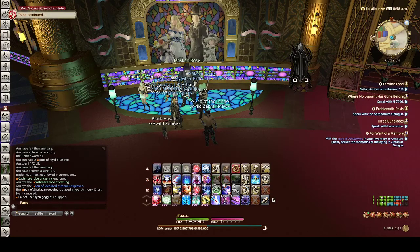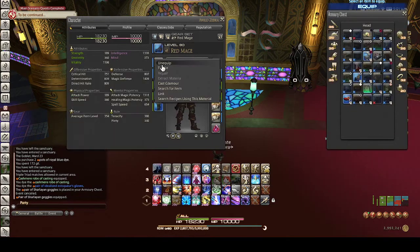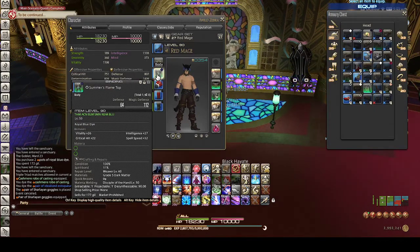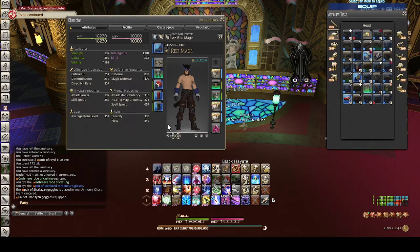Hello and welcome to week 226 EZ80 Fashion Report. This week for EZ80, the three items you need are the Charlian Goggles, which can be bought from the Gold Saucer Attendant for 20,000 MGP, any dyeable body with the Royal Blue Dye, and any dyeable hands with the Royal Blue Dye.